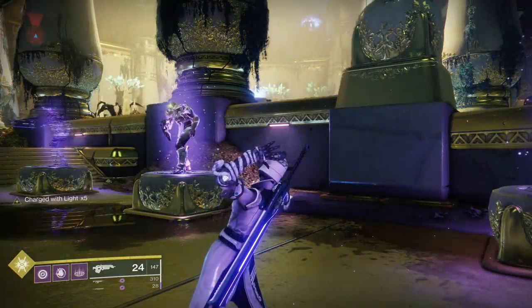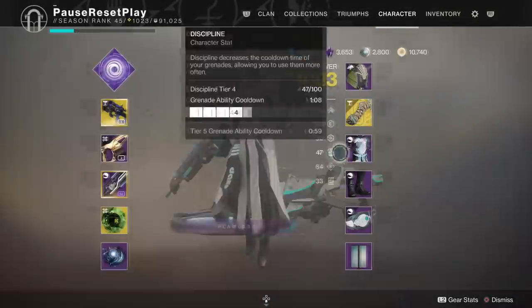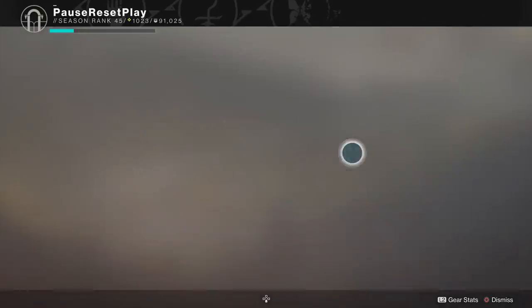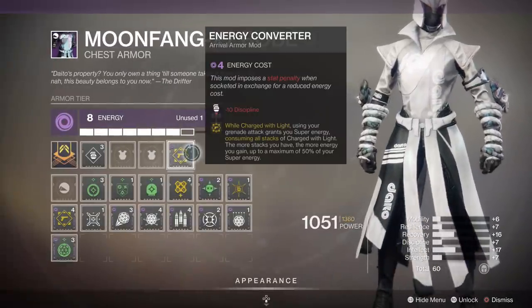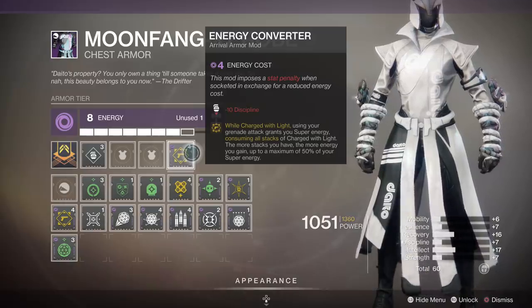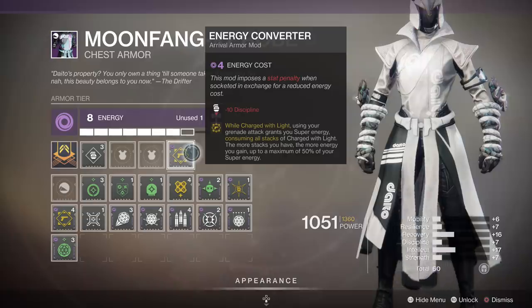Here we are in the Tribute Hall and we want to find out how good this new mod is. Energy Converter is a void armor mod, so keep that in mind — it has to go on a void armor piece. It costs four energy, so it's pretty expensive, but for good reason because this will give you up to half your super back.